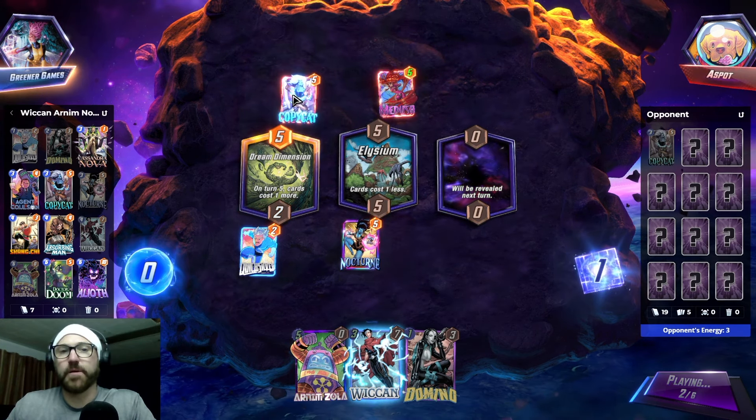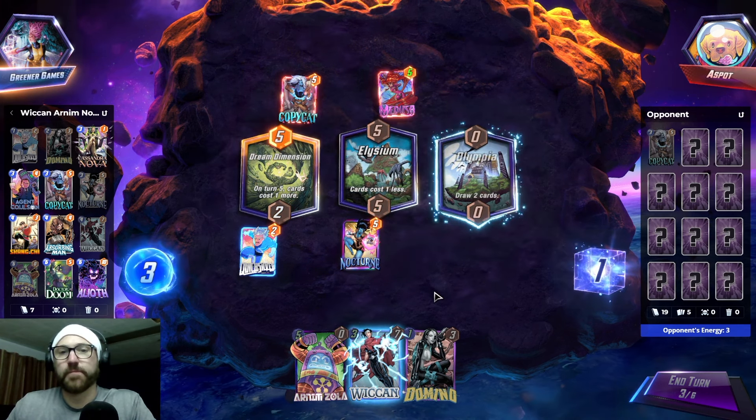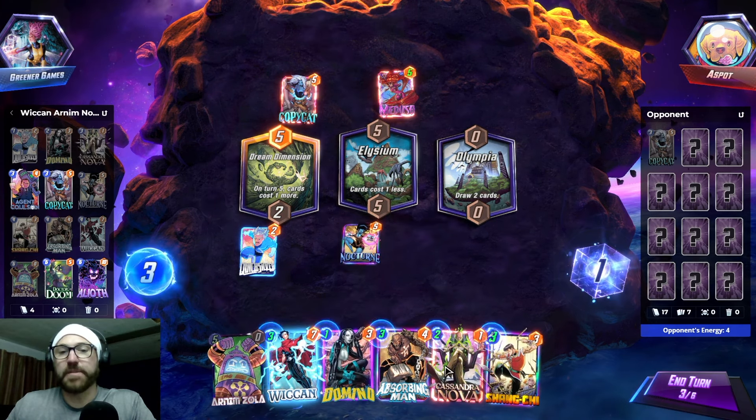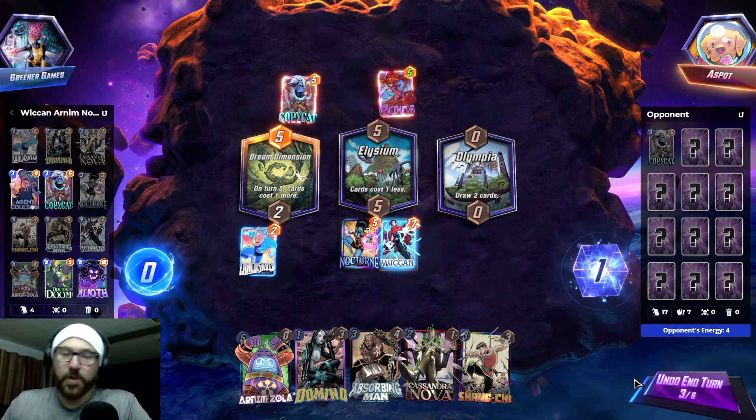Where did they get Agent Coulson? This is kind of cool. Let's go with Wiccan here — early Wiccan's always good.